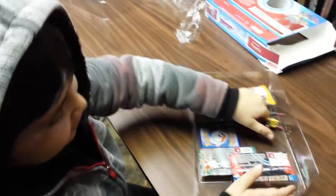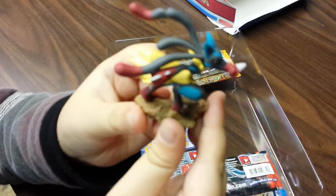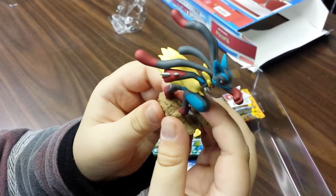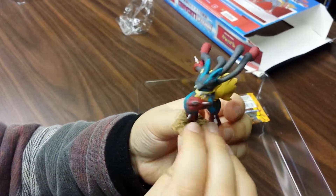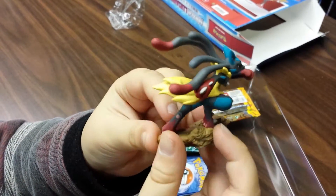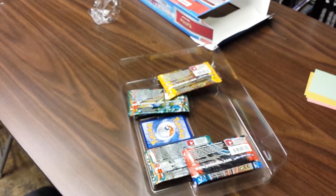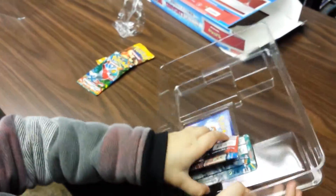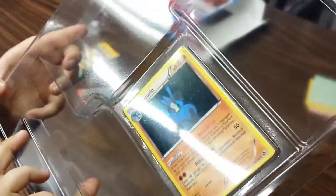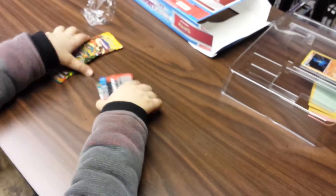And now, a mega Lucario right there. Great focus. Nice, that's awesome. Maybe you could get a mega Charizard from that pack over there. You can't get that Lucario out yet, but just look at it right now — it's very nice. We'll get it out at the end of the video.